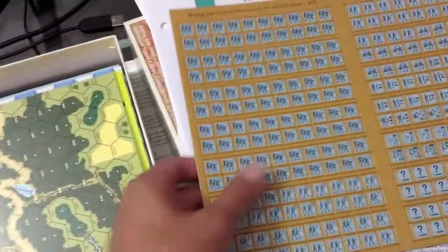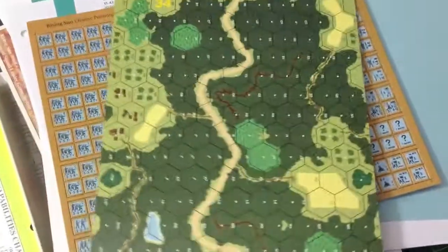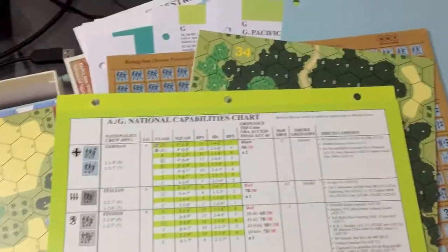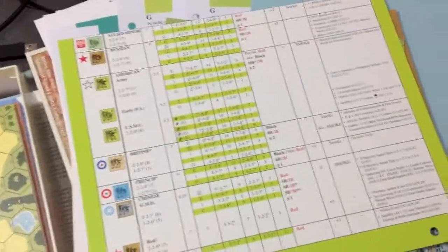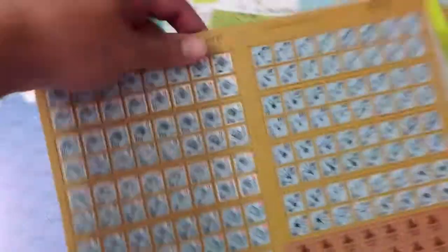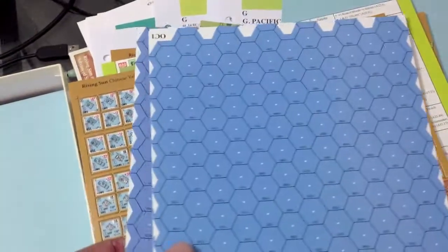Now we're getting to the counter sheets. We have the Chinese personnel. Our first map is map number 34, with lots of heavy forest terrain. We have the national capabilities chart updated for the Pacific War factions. Another map — map 35. We have Chinese heavy equipment and vehicles.